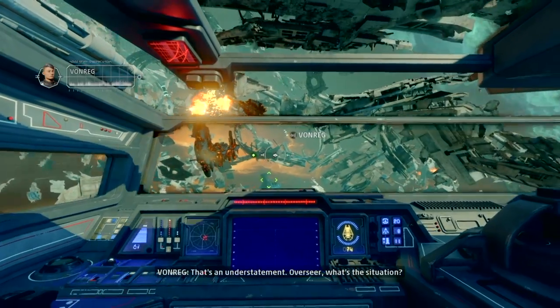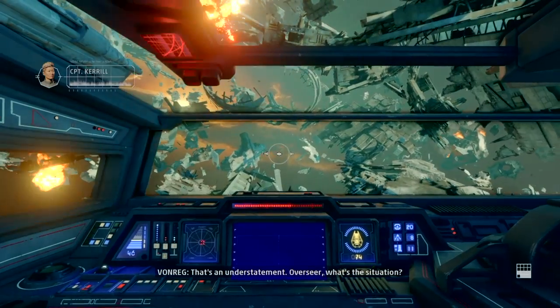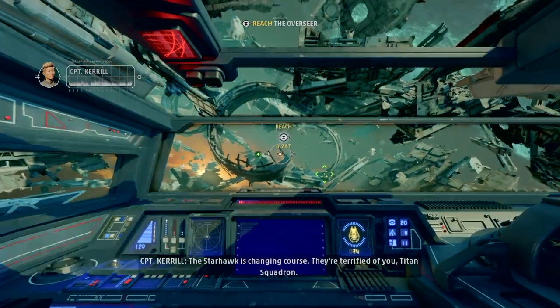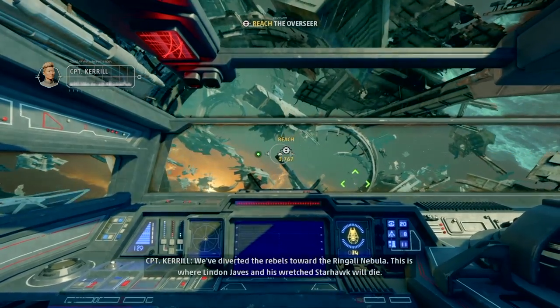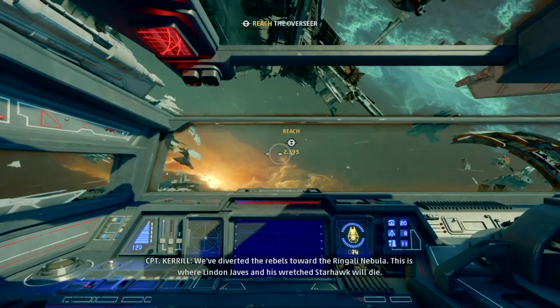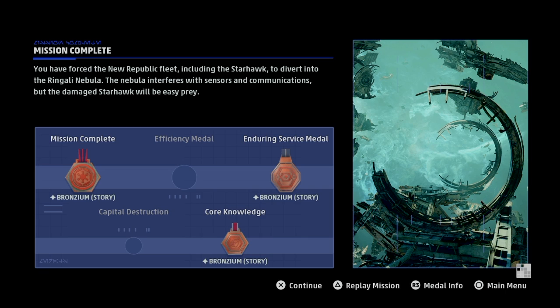We did it — that's an understatement. Return to the Overseer for refueling — we have them right where we want them. Alright, we did it — mission complete! You have forced the New Republic fleet, including the Starhawk, to divert into the Ringali Nebula. The nebula interferes with sensors and communications, but the damaged Starhawk will be easy prey. So we've finished this episode, this walkthrough. Be sure to leave a like if you enjoyed, and subscribe to the channel for more Star Wars Squadrons walkthroughs. Thank you guys for watching — see you all in the next one!